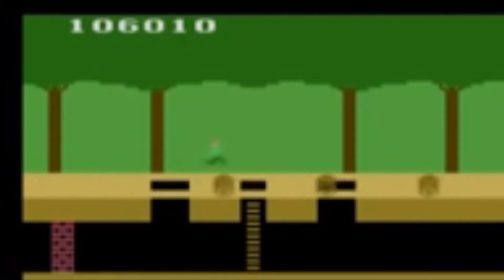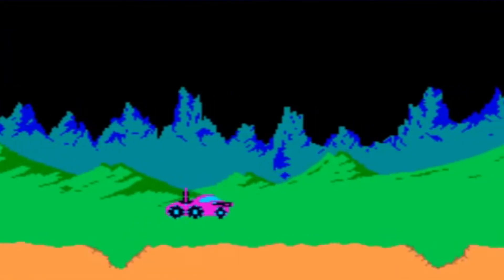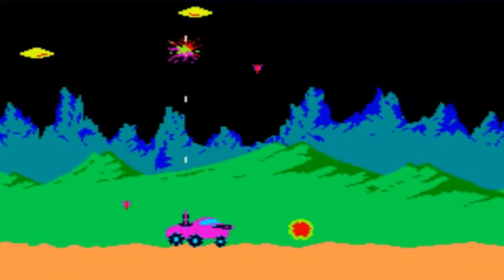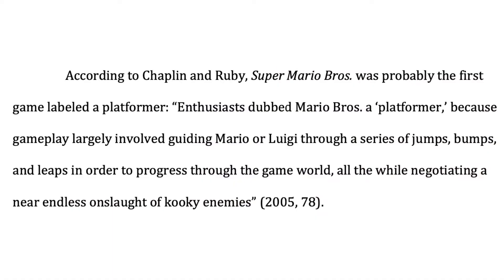Soon after Donkey Kong's release came several other video games with a focus on jumping. In 1982, Activision released Pitfall, where the player must navigate through a jungle, jumping over rolling logs, scorpions, snakes, and onto swinging vines. In Moon Patrol, the player controls an ever-moving vehicle on the surface of the moon, with gameplay being a mixture of shooting enemies and jumping over obstacles. As noted by Jason Begy in his article on the history and significance of jumping in games, the next major platform was Super Mario Bros. in 1985 — the game that arguably saved gaming. According to Chaplin and Ruby in their 2005 book Smart Bomb, Super Mario Bros. was probably the first game labelled as a platformer.